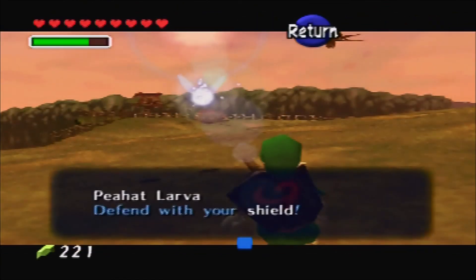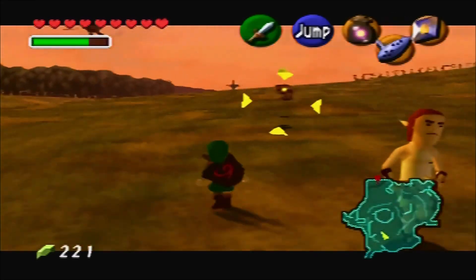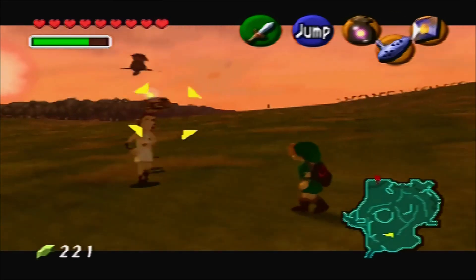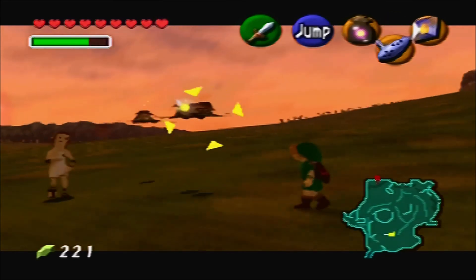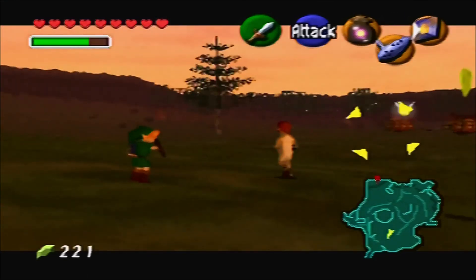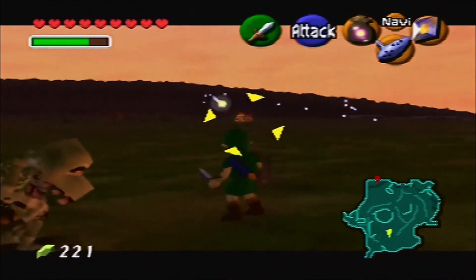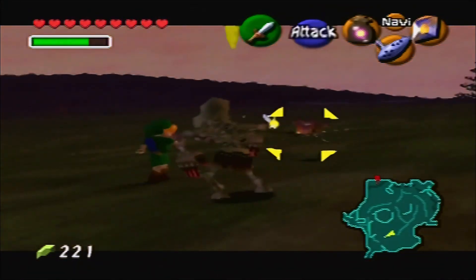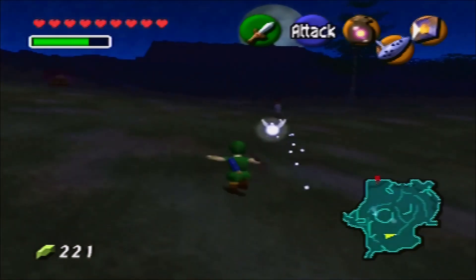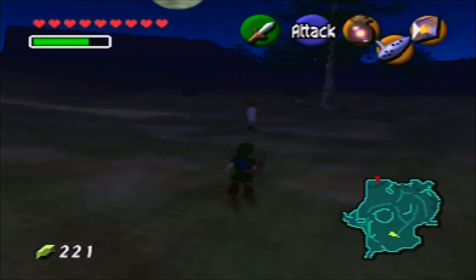Peahat larvae! Defend with your shield! The night's coming on, so he's probably going to take a breather at nighttime. The shield just basically knocks those larvae back to oblivion.